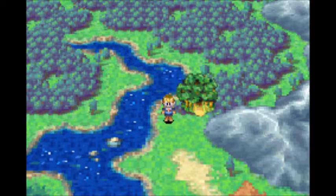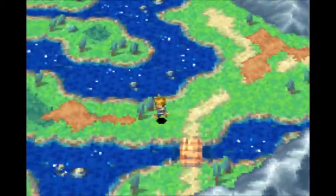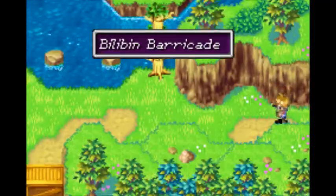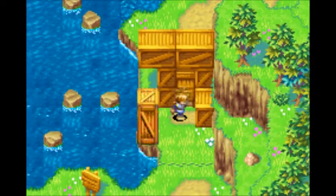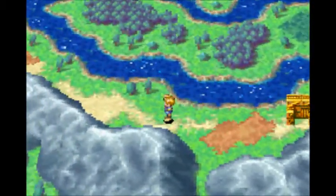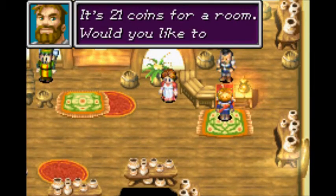Welcome back to Golden Sun. Now that we've defeated Tret, we can head back to Bilibín. We have to go back to this barricade — those trees are still there. Push this down; that is a very easy barricade to get through. Next, we're gonna head into Bilibín real quick and rest up a bit, restore our stats.